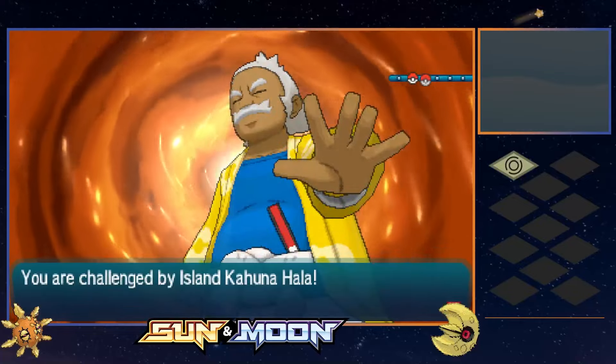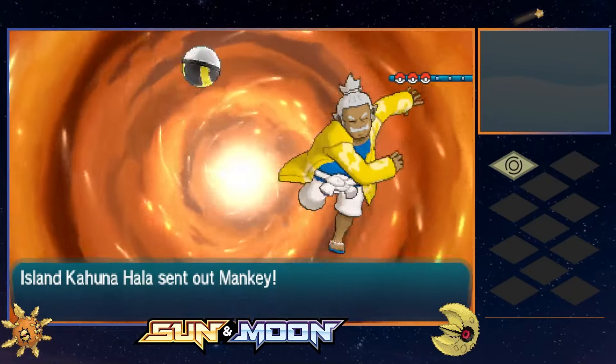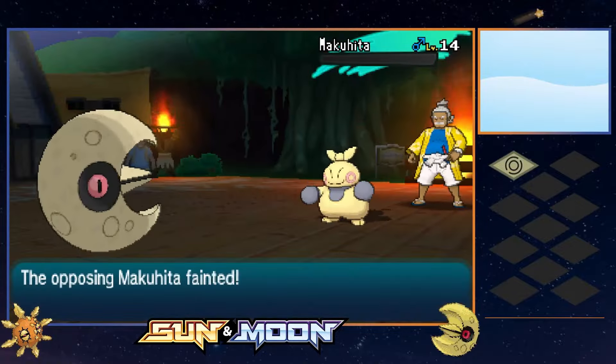With that out of the way, let's take on Kahuna Hala. Luckily for us, he utilizes fighting types who are weak to Moon's Psyshock. Mankey, Crabrawler, and Makuhita all go down quickly to finish it off.